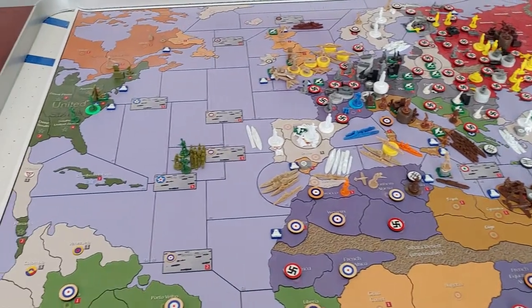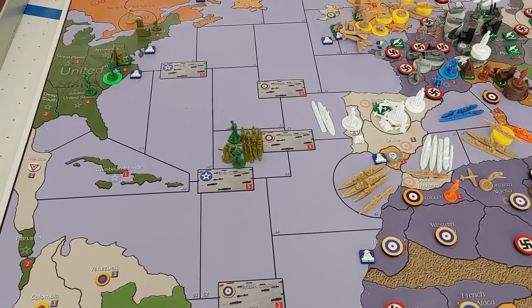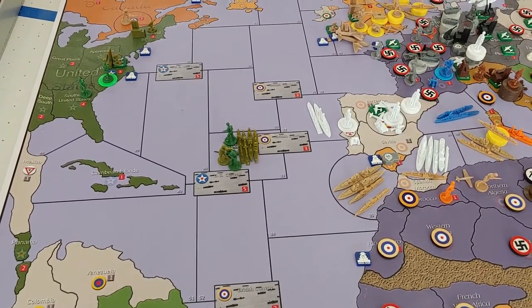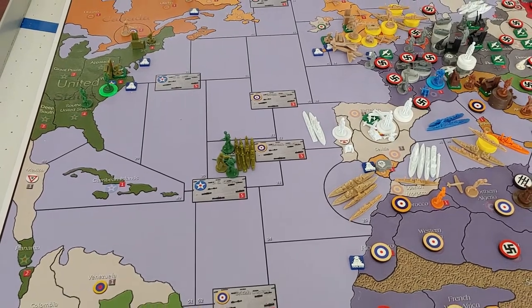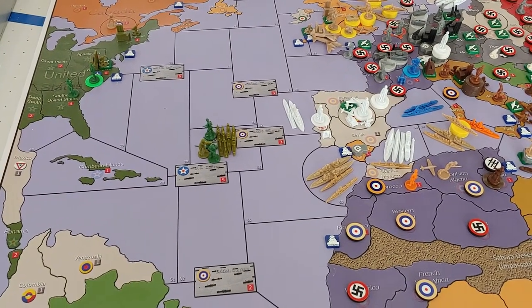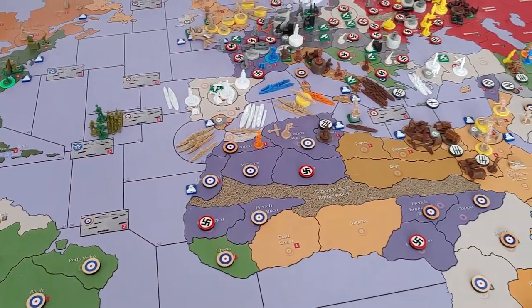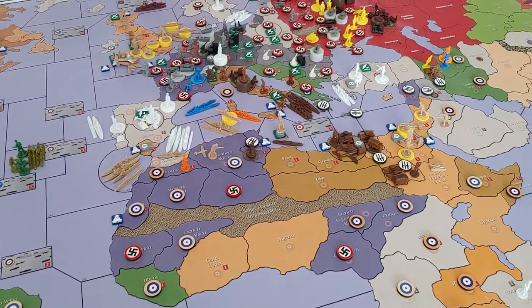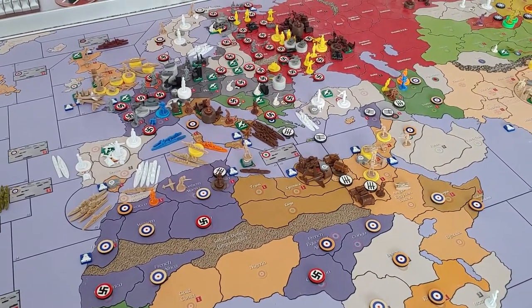To make matters even worse for Italy, there's a small US force — a couple of transports and destroyers with some men and an artillery — coming over and landing in Africa this turn. So Italy is definitely facing some tough choices going into round six.